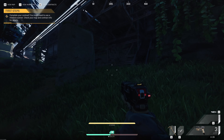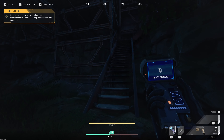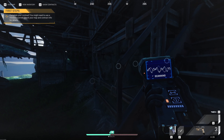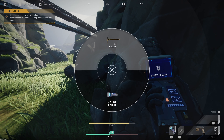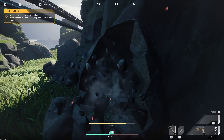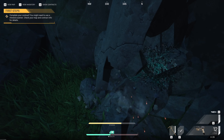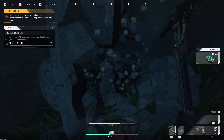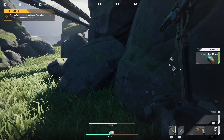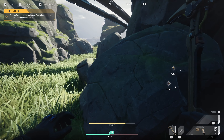Moving on, we ran up some stairs and finally figured out how to bring out the mineral scanner. I missed the tutorial when I loaded up the game because I tried changing the resolution to 4K and it completely glitched out my entire game and shut it down. I had to reload and reset my settings, and couldn't run it at anything higher than around 1680 by something — but it still looked good so I wasn't too fussed. Once we figured out what the mineral scanner did, we went and did the first small quest — just find a bit of nickel.